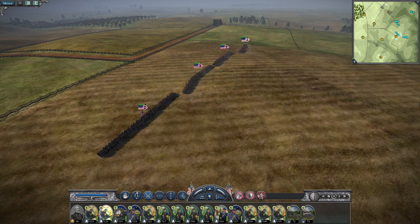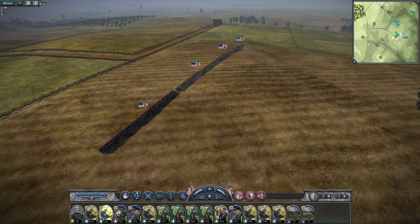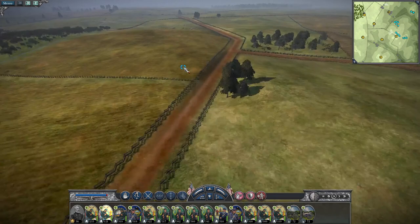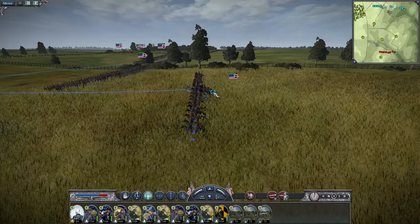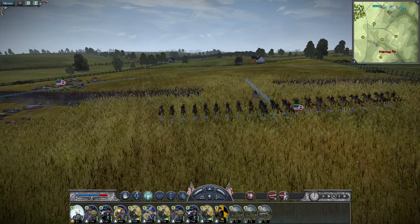That's it for the first division. Let's go ahead and look at the third division, led by Brigadier General William French. They would see extensive fighting at the Sunken Road and it's going to cost them dearly. He sends two brigades on one side and a third on the other. Let's get into it — we are about to cover Brigadier General William French's division.